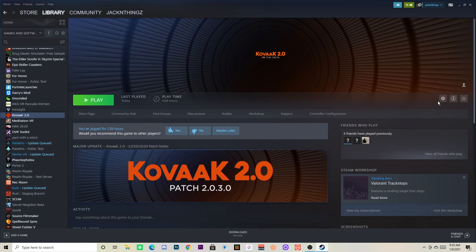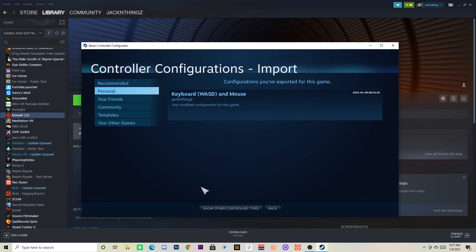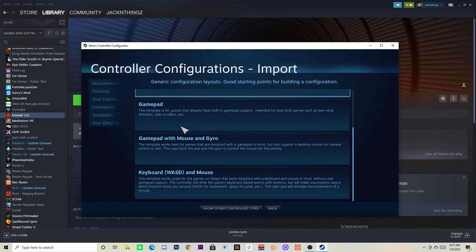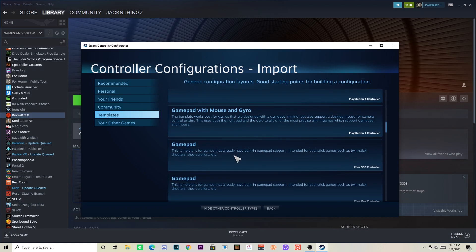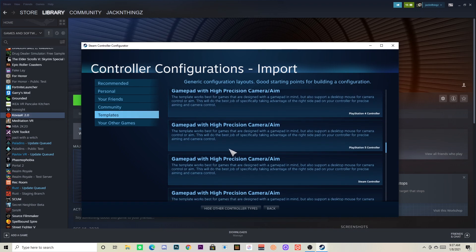Then you want to go over to the cog icon and go to Manage Controller Configuration. Once this opens up, you want to go to Browse Configs and then go to Templates. Once you're on Templates, scroll down until you see Keyboard and Mouse.